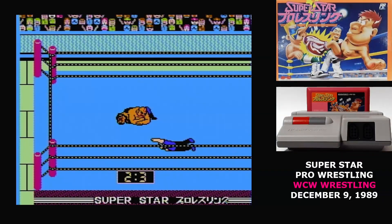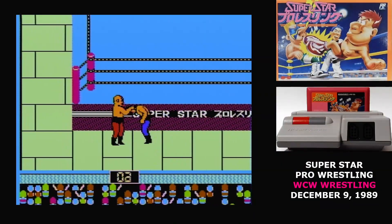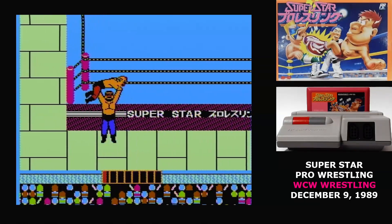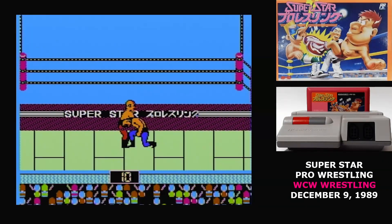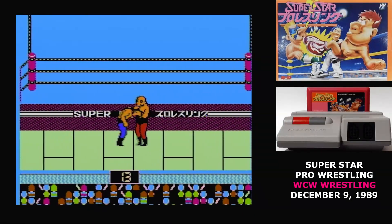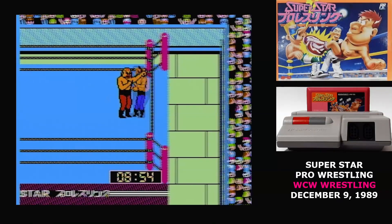Once they're on the ground, you can also use the A button to try to pin them. Here's the big problem with Superstar Pro Wrestling: the computer opponents are perfect. They always attack perfectly, they attack continuously, and their moves have priority over yours. You have maybe a one or two frame window in which you can attack them, so try as you might, the computer is going to be able to throw you around a lot more than you'll be able to throw it around.